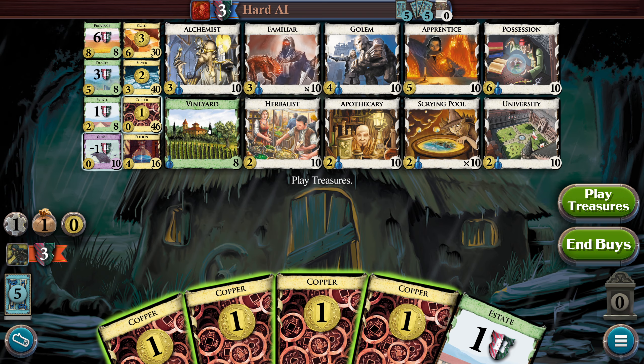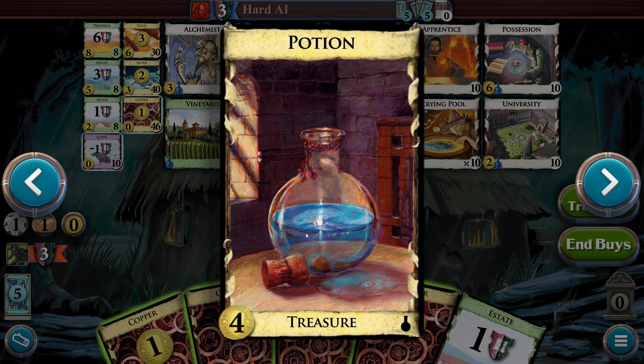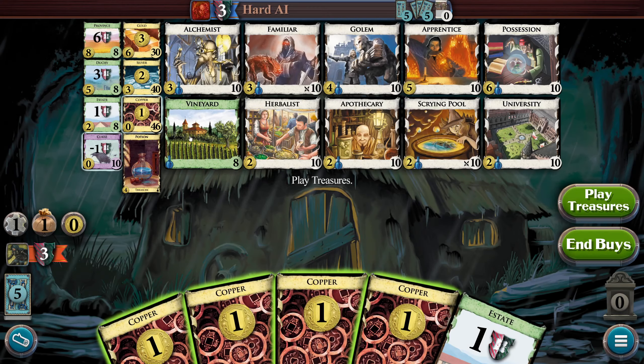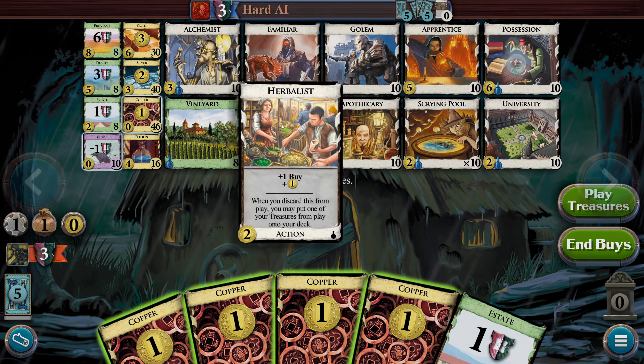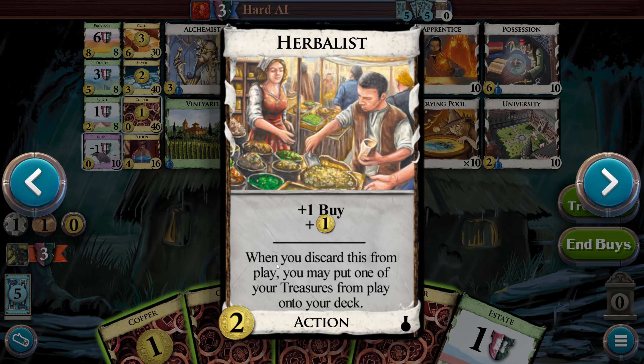Let's look at all these new cards. Look, there's a new treasure type — potion — which I think certain cards kind of build off of. So we might not even buy any of these unless we have a card that says, hey, your potions do this now. So you have the Vineyard — it's worth one victory point per three action cards you have, rounded down. You know how I love buying action cards. It's not the best strategy all the time, but this might be a card that I buy. The Herbalist — buy plus some money, and when you discard this from play, you may put one of your treasures from play back into your deck. So this might be how you kind of get those potion cards to be more reliable.